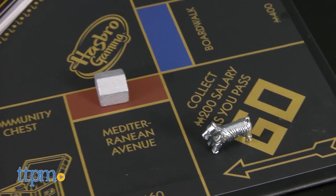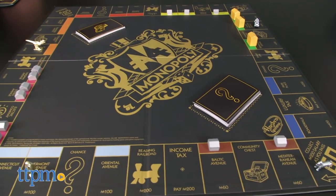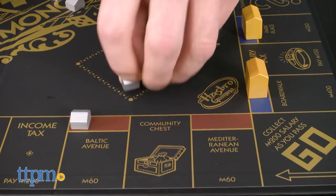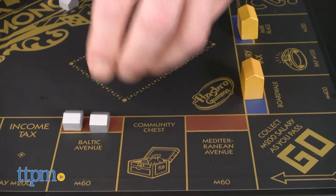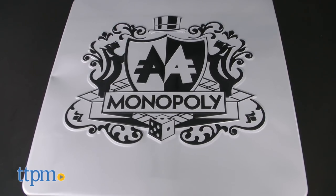The game, of course, plays just like Monopoly, but fans and collectors will appreciate the high-quality board and cards and all the gold accents. The silver houses and gold hotels are made of wood, just as they were originally, and everything packs away in the collector tin.